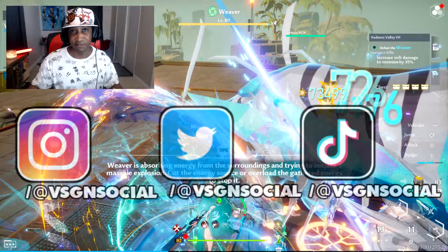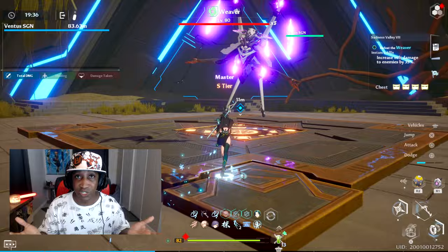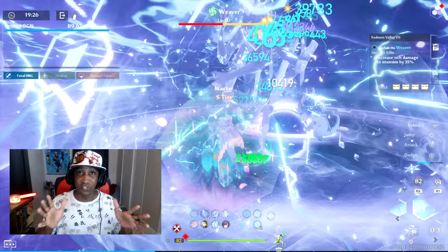So the first team I want to tell you about is going to be the most basic Frost DPS team — the team that everybody is probably using right now, so I have to mention it. It's going to be Yulon, Icarus, and Linghan. Yulon and Icarus are on the rerun banner, and Linghan is the title banner character for this current season.